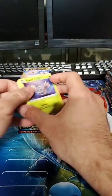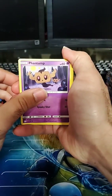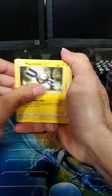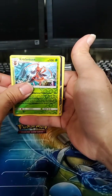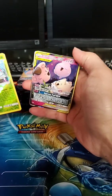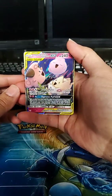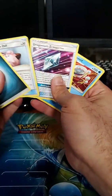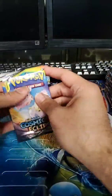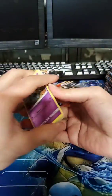Third pack: Rowlet, Phantump, Alolan Grimer, Magnemite, Eevee, Kricketune as the reverse — and it's the big boy with the three babies, one of the funner cards in the set. I believe I have this one in the binder but I also want the hyper rare version. Three packs in and we got a pretty decent GX card — let's see if we can keep it going.